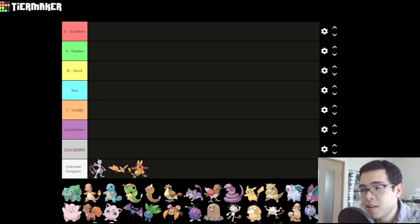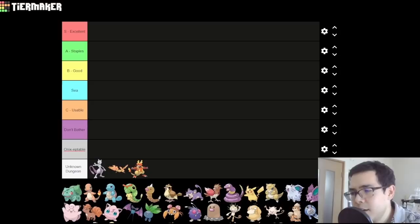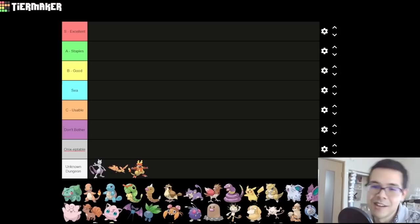Then we have C tier — these Pokemon are usable. They have significant flaws that prevent me from recommending them for a good tier, but they're fine. There will be a lot of Pokemon in C tier. Then we have D for 'Don't Bother' — these Pokemon are actually just trash. I would not use these unless you really like the Pokemon or just want to make your play experience more difficult.